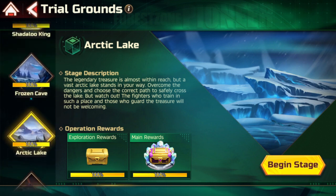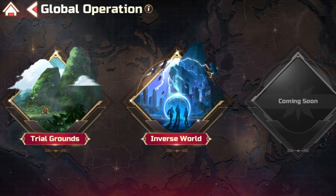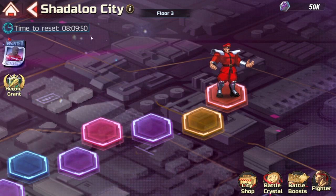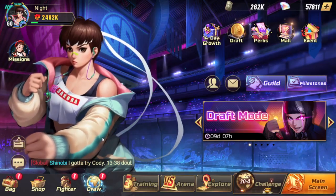This can also be used in Inverse World and in Shadaloo City — if you lose a unit you can also leave and save them. There are revives and healing in Shadaloo City so it's a little bit easier and not as big of a deal if something like that were to happen.